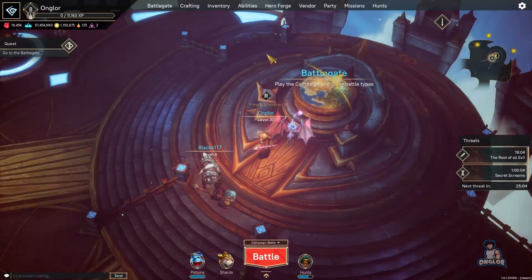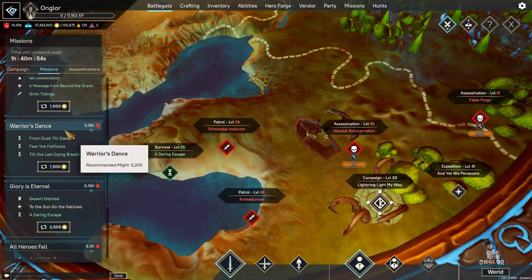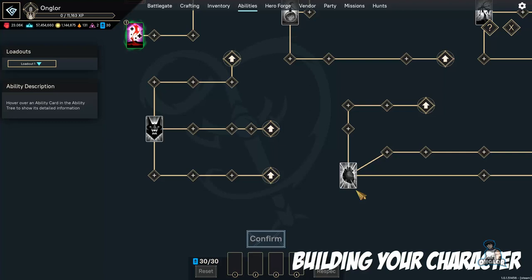When leveling, I highly recommend — let's say Morkoth is level one — go to the battle gate, find a mission, and set it to the highest difficulty you can handle, then just go from there. Before you know it, the levels will fly by very fast.